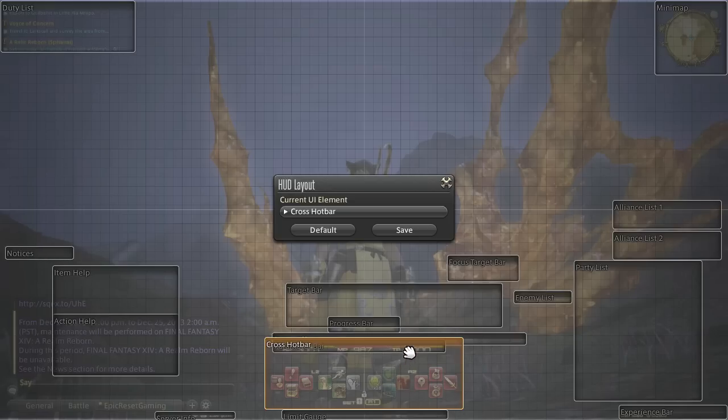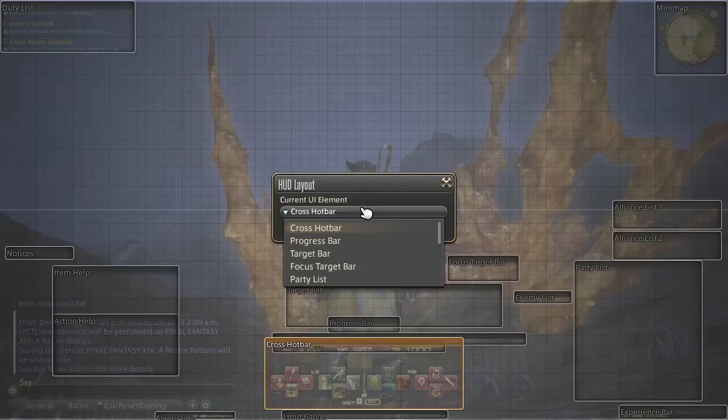As you can see, within my crossbar I have some overlap. I have my status effects bar — I can't click it, I'd have to select it here in the menu — which is my parameter bar.